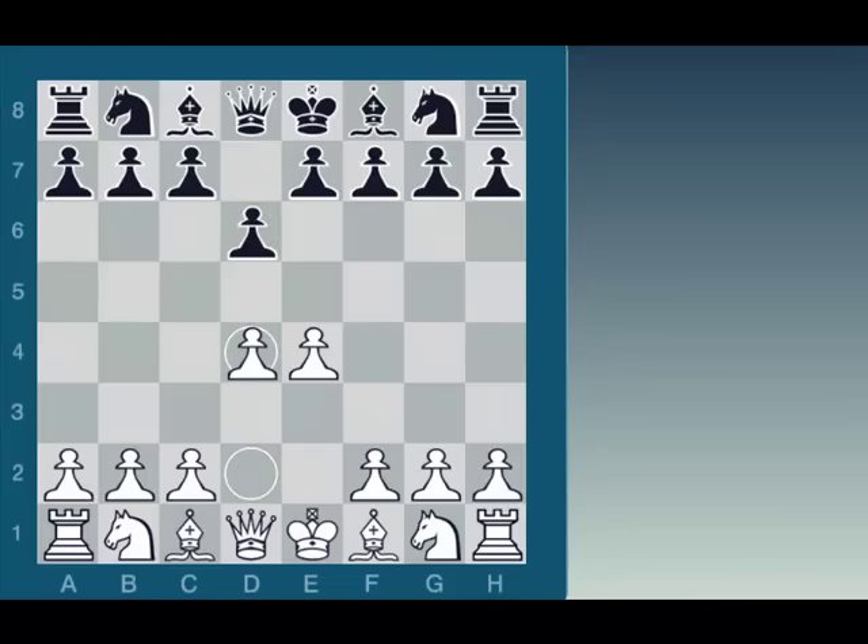Black hopes to chip away at white's center later on in the game. The game continued with d4 — Carlsen says, hey, you want to give me the center? I'll take all of it. Knight to f6, attacking this undefended pawn, and Carlsen just solidly defends it with f3.